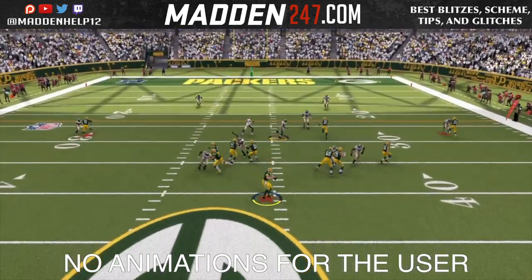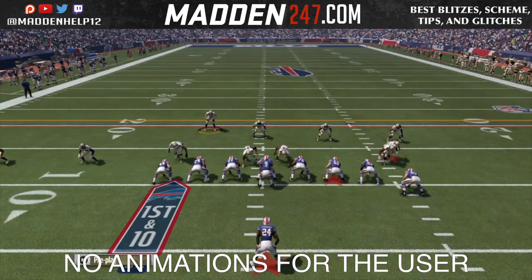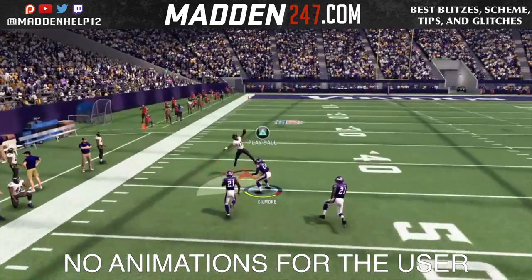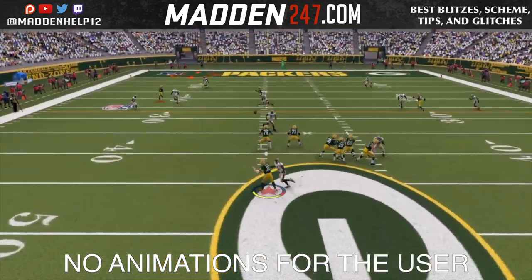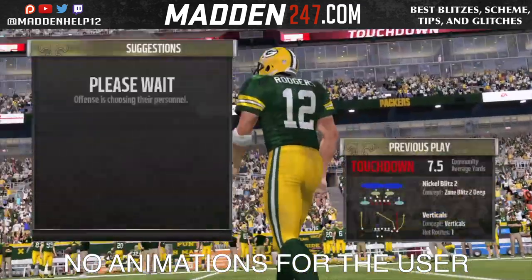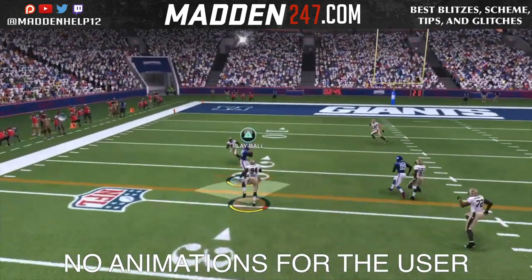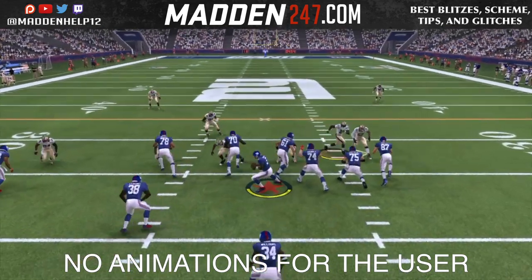Now my biggest pet peeve in Madden 17 is the user play. Look here — I click triangle to try and pick it, no animation. That's the name of the game this year: no animation. It's very, very hard to user this year. You could clearly see I click the button to either swat or go for the pick and I just get no animation at all. You see there, it's a swat — nothing happens. Look at all these plays where I get no animation. I got a six foot six guy, he doesn't jump. I just had so much issue with usering this year because I don't get an animation, especially when they throw it right at you.